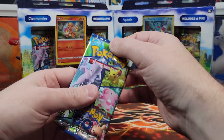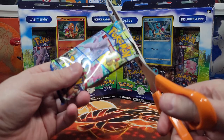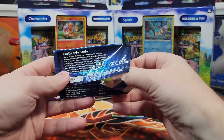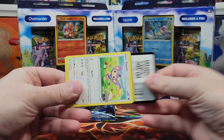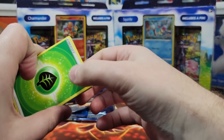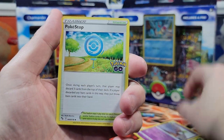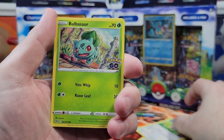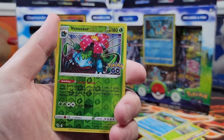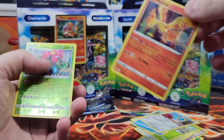Alright, time for pack number one. I want a Dragonite — a rainbow one, that would be very nice. We got fire energy, dark grass — should've guessed grass for Bulbasaur. We got a Chansey, a Zatu, a Pokestop, an Aipom, a Bulbasaur, a Pidgey, and a Melton. Venusaur Reverse Holo and a Moltres. Let's wrap up the Moltres.